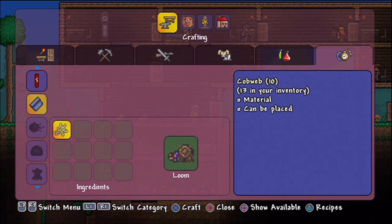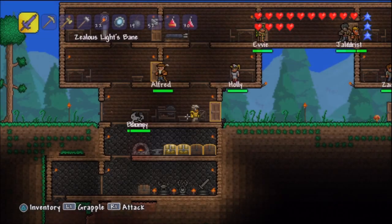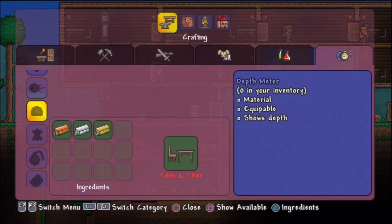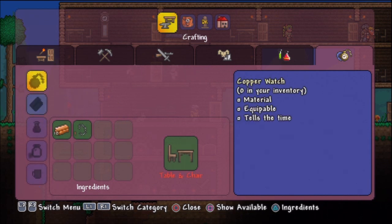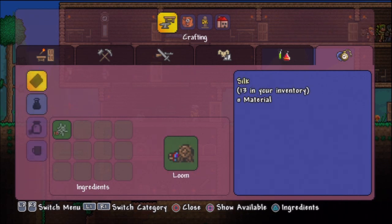There we go — now we've got quite a bit of silk. I wanted silk, but I keep crafting these banners, which is the most annoying thing ever. Now I've got two red banners. What is this leather? I don't know what good leather does, to be honest.